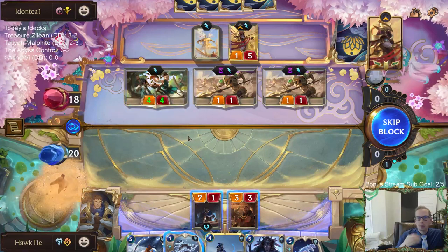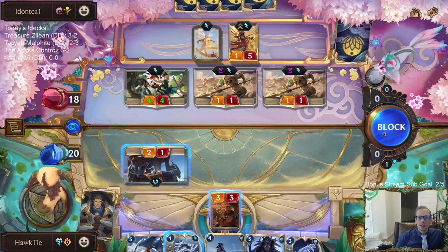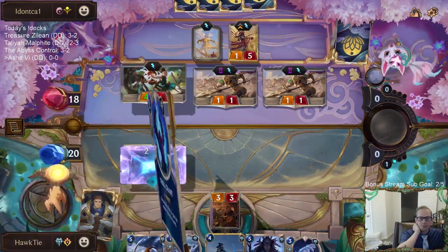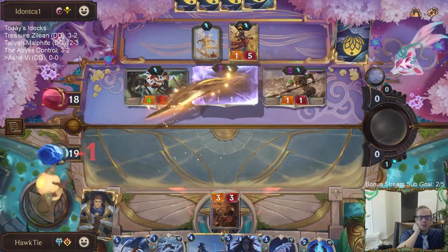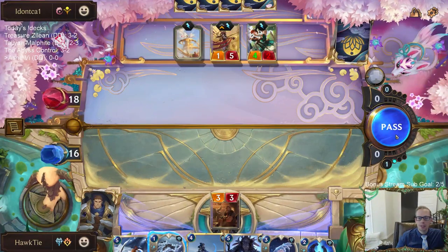Oh right, that thing turns into a 4/4. I'll just walk here and take that for now. I was thinking that was going to be turning into a 3/3, thinking about Azir, but obviously the Emperor's Dais dies too.